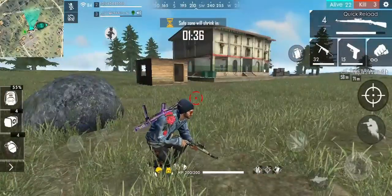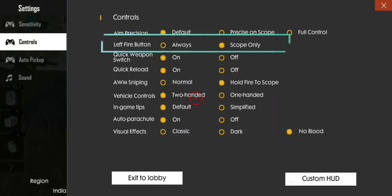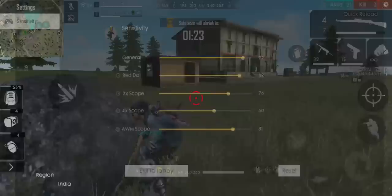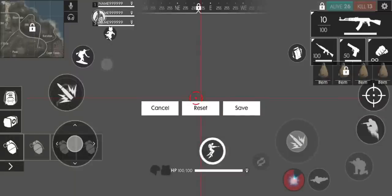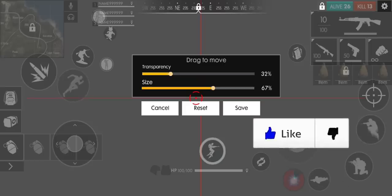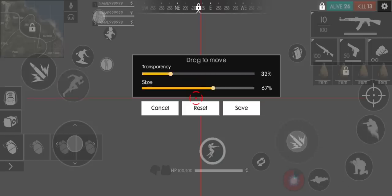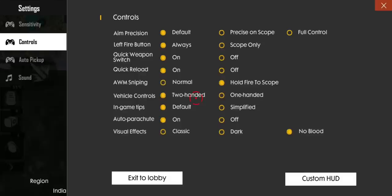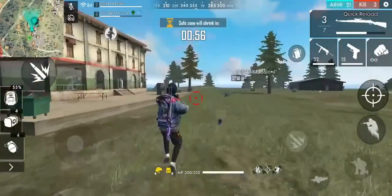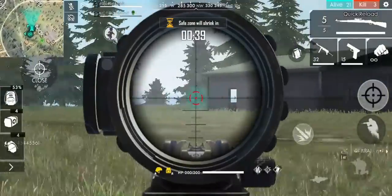You will see the right fire button. If you click on fire-to-scope, you will direct the scope to the left fire button. If you click on the right fire button, you will direct the scope to the right fire button.